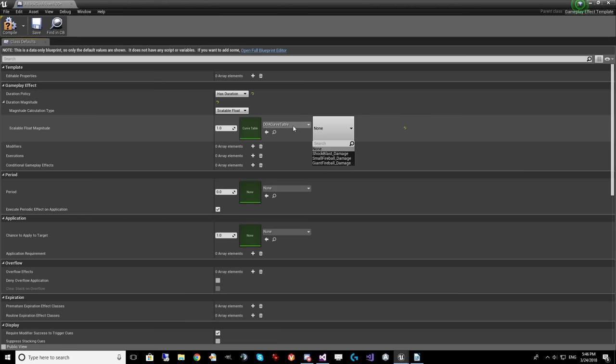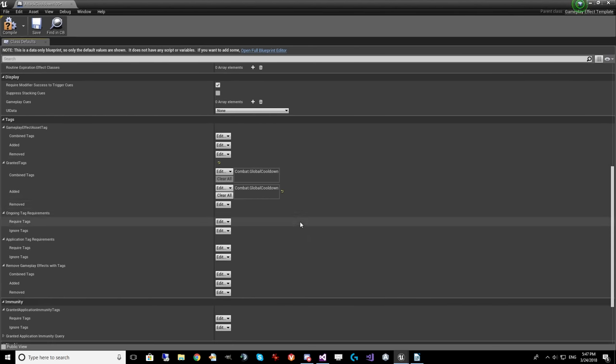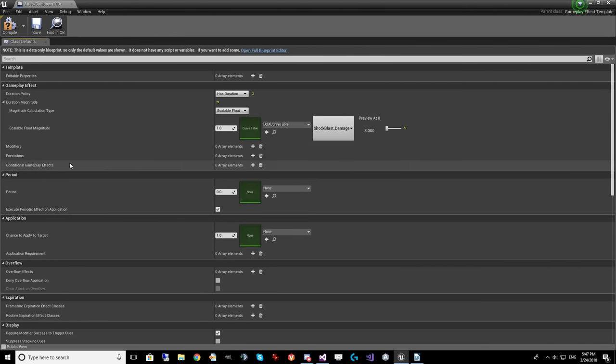When you send in that gameplay level from the ability, it uses that to determine how long the duration is from the curve table — which is just a data table where each row is a curve and the columns are 1, 2, 3, 4, 5, 6, up to whatever number you want. Instead of using a fixed time like 1 second, it goes to the table, grabs the row you chose, and uses that value. Yes, you can use curves for cooldowns, and you'll notice many things — period, chance to apply to target — can be connected to a curve table. Pretty much all values in gameplay effects can be connected to a curve table if you decide to go that route.